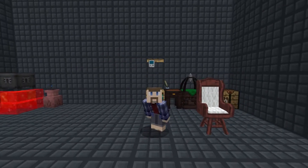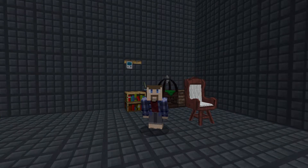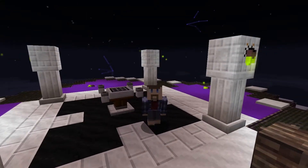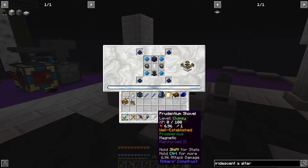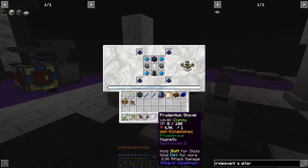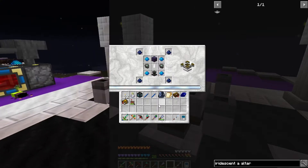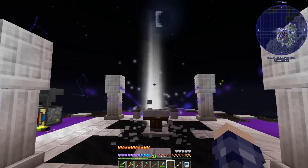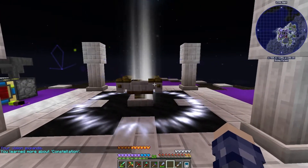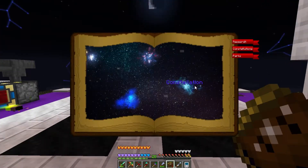Well, except for the fact that I have to go make a whole bunch more Thaumium, but that's at least easy. All right, we've got all the pieces made for the Celestial Altar, including all of the Thaumium, which caused me to destroy my old shovel on accident by tossing it into the Crucible. Anyhow, let's fire this up.